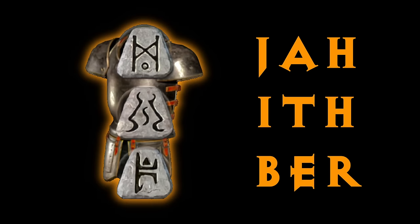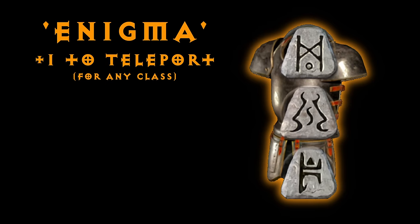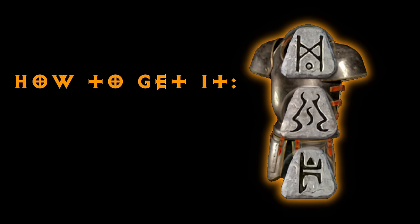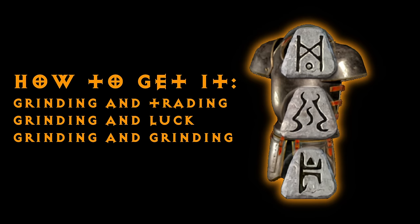Enigma is arguably the most powerful item in the entire game because it completely opens up the end game by allowing every class to use the skill Teleport, and the other stats aren't so bad either. This runeword requires some extremely rare runes, which usually requires you to trade in your rare loot, a big chunk of luck, or an insane amount of grinding.